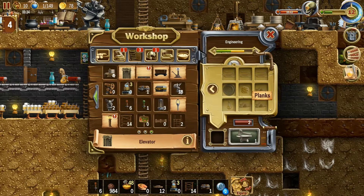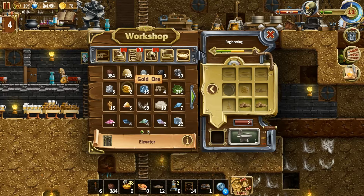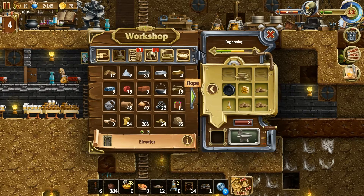So now we can do this. We need planks — we have a decent amount of those. We also have some wheels — plenty of those. And rope — not a whole lot of rope but more than enough to build a few of these. Let's do two of those — that's going to level us up.